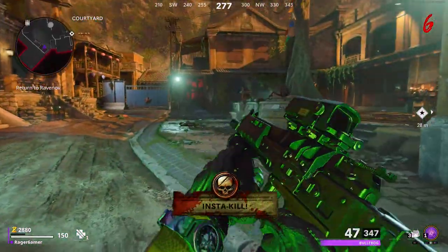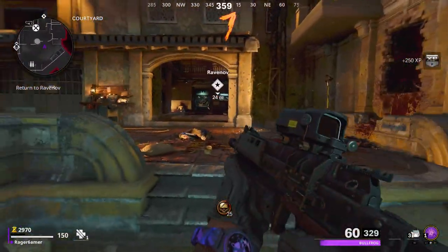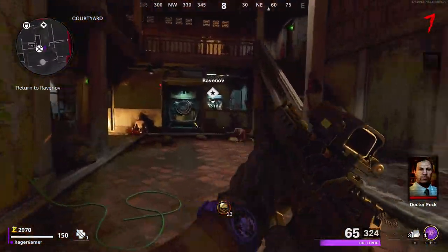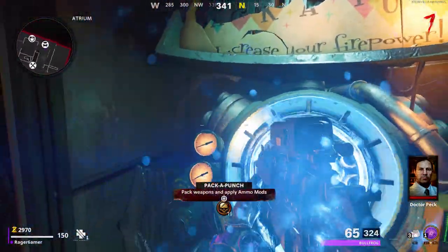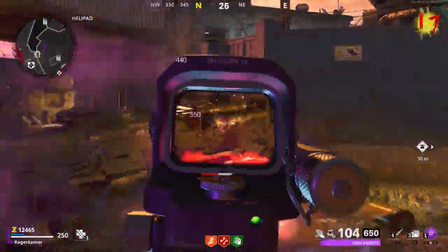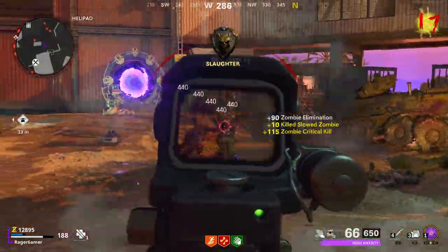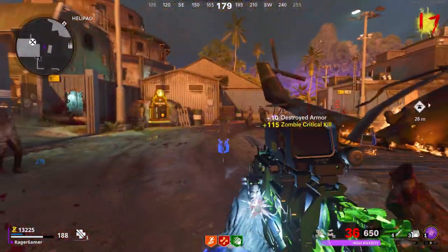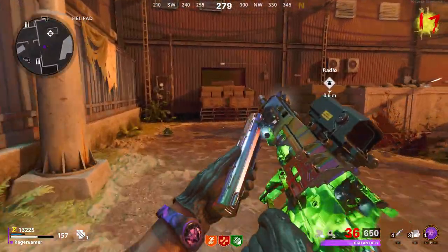Then turn the Rampage Inducer back on and keep getting more kills, either in the start area or by teleporting back to Firebase Z. I like training in that central hub area with the crashed helicopter — I recommend staying there and keep doing that. Zombies will now be running at you very fast because you've turned the Rampage Inducer on, meaning you can get more kills more quickly. Keep Pack-a-Punching your weapon, buying perks, and using salvage to upgrade your weapon to the highest grade tier — you can also buy ammo and equipment.